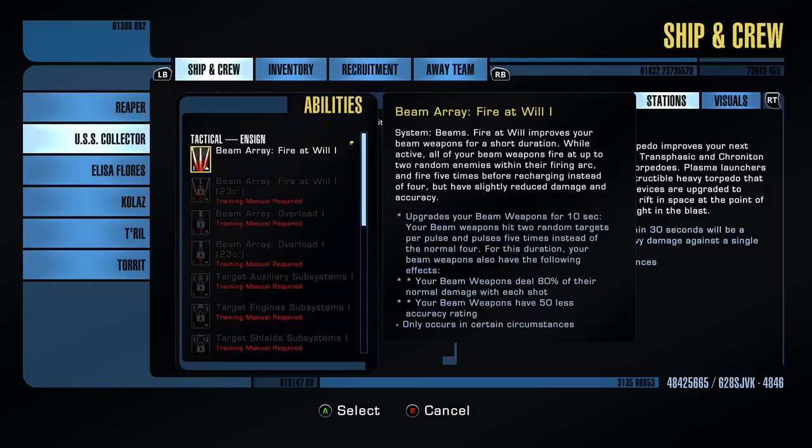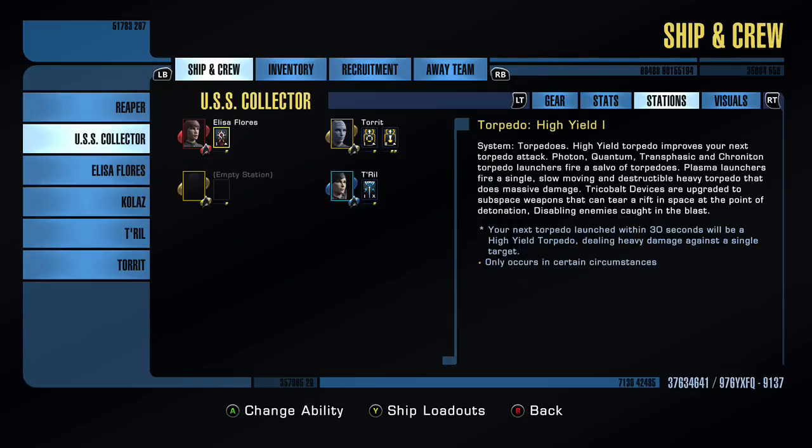The manual is a Training Manual: Science Hyperchronic Radiation — very rare, in inventory. It's purple, no — what was the name of it? Science Hyperchronic Radiation Mark Two. That's ship level two, so what you're going to want to do is go to Ship and Crew.